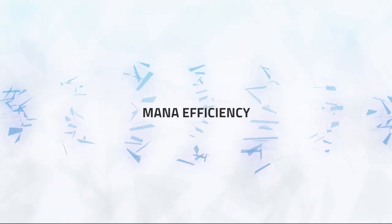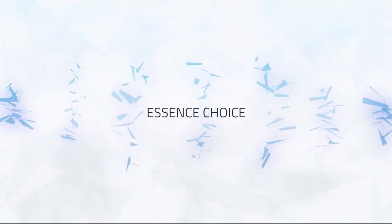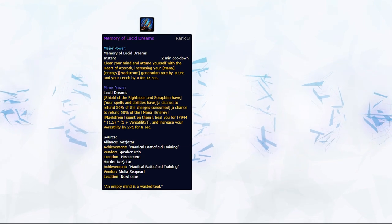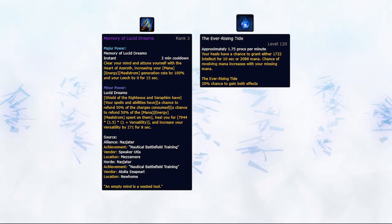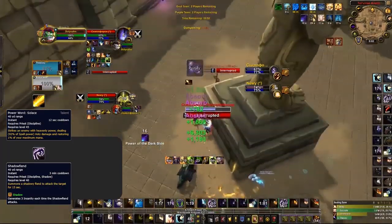Let's cover mana efficiency. With mana becoming more important in this meta than ever, games are often won or lost on your blue bar. If you're having mana problems, swap your essences — Lucid Dream as a major or minor can equate to nice mana regeneration over the course of a game. Ever-Rising Tide as a minor can also help solve some mana issues, though you don't ideally want it as a major.